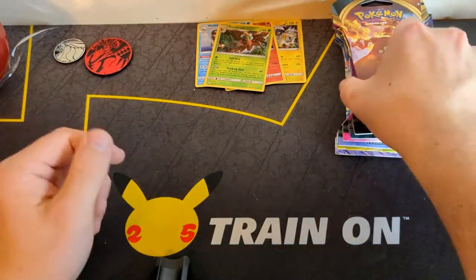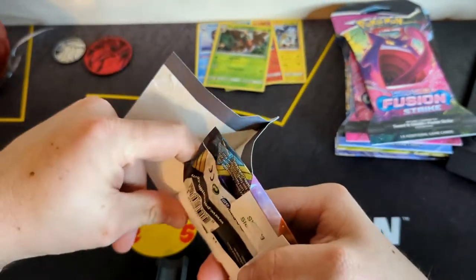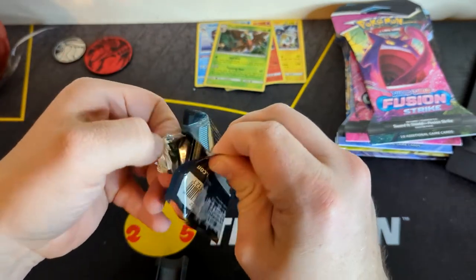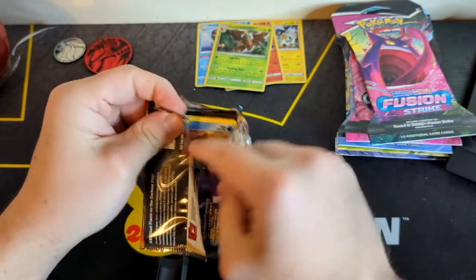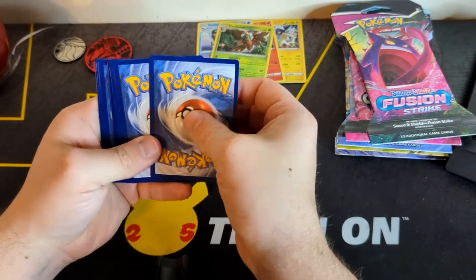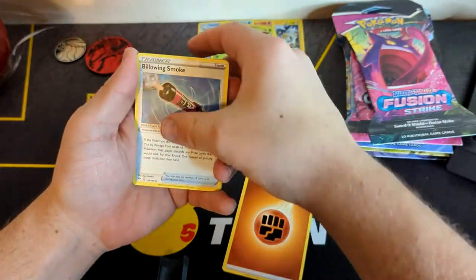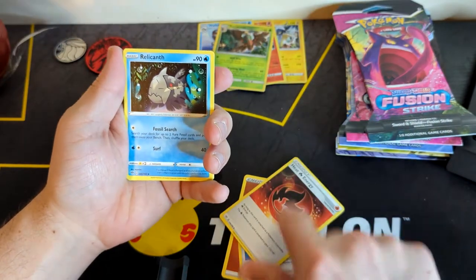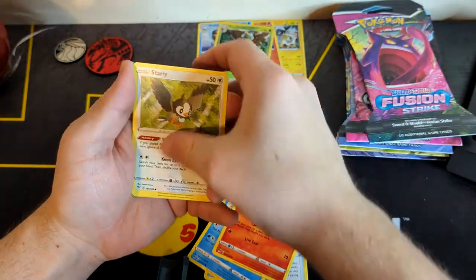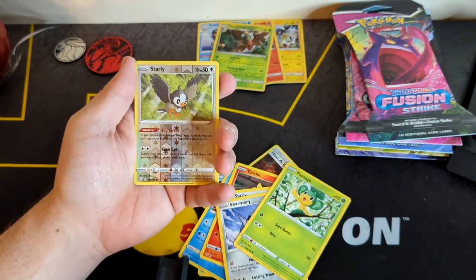Let's hope our single blisters have better luck. Let's tear into this Darkness Ablaze — always hoping for the Charizard, as you do in pretty much any set that has a Charizard. There's your code card — one, two, three, and four to the front. Start us off with Energy, a Billowing Smoke, a Heat Energy — maybe that's a good omen for a Charizard. Regirock, Mareanie, Torchic, Starly, Skarmory, Pan Sage, a Starly Reverse...